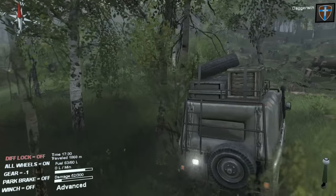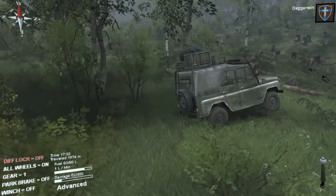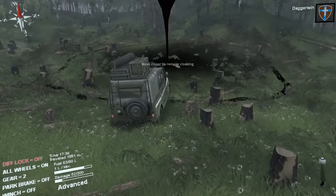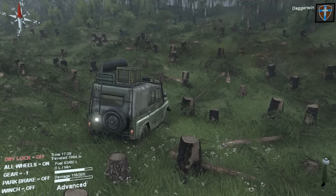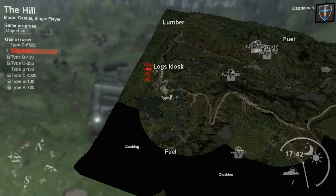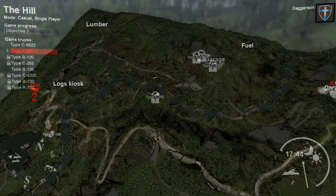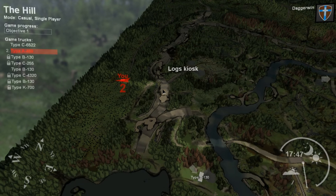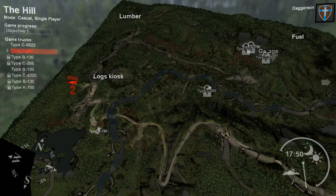Oh no, I've crashed! Knowing what I'm like in this game - 116 damage isn't awful. It's not good. We can repair though if we can get a repair truck, which is probably up here or here. I think this is probably a good opportunity to try and head back to Type C255 and then finish off there, because it's going to start going dark.